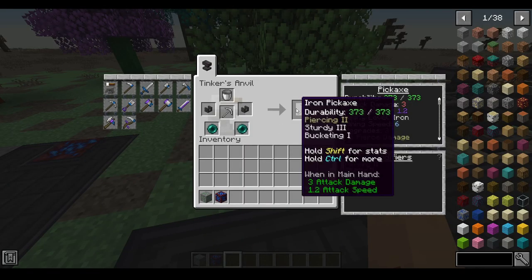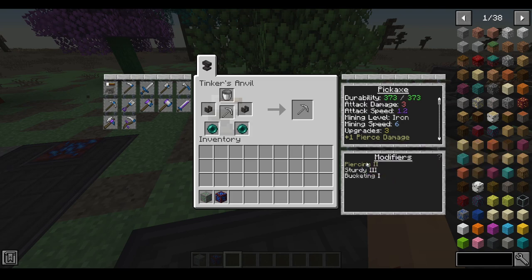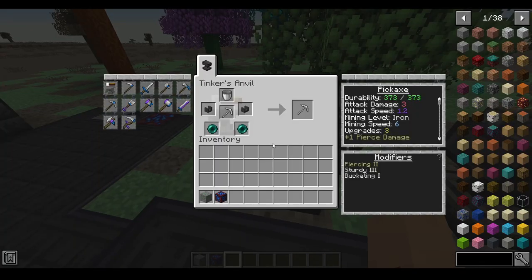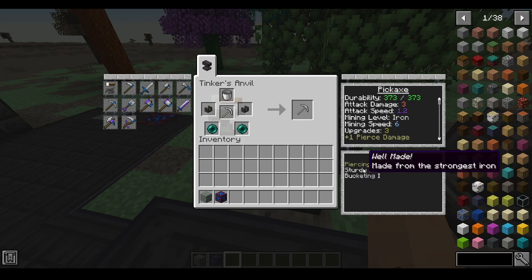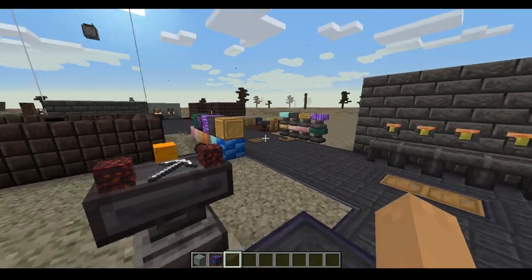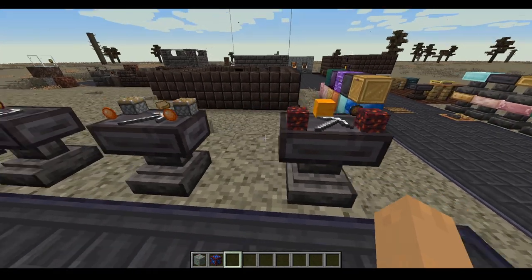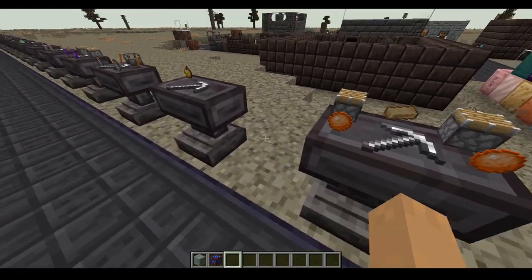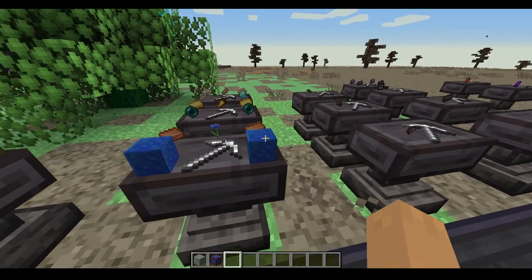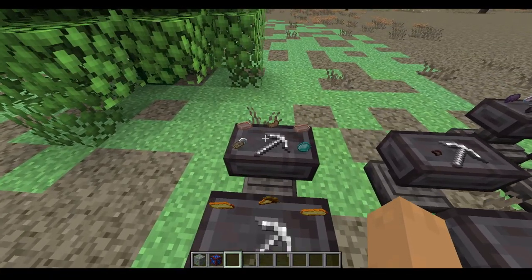There are different modifiers. Like, if you do this it will allow you to bucket up liquids. The materials you make the tool out of also matter — for example, full iron gives you piercing and sturdy. When you make tools, different materials will have those modifiers. There are various options to go through, and some useful ones include luck, which is the equivalent of fortune — you just add these around the tool.